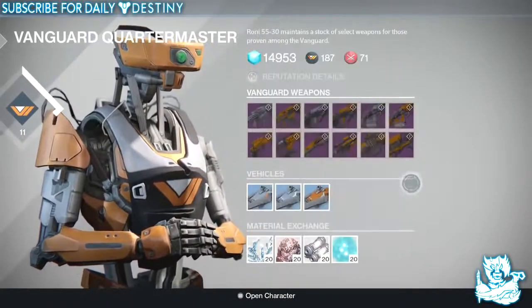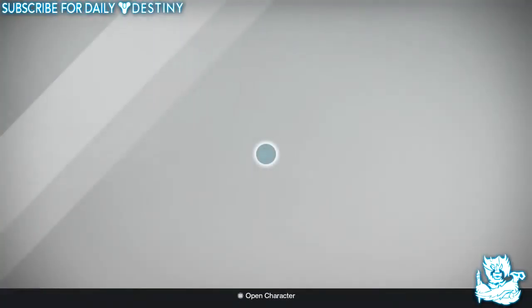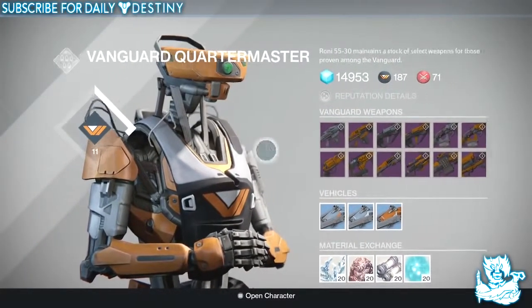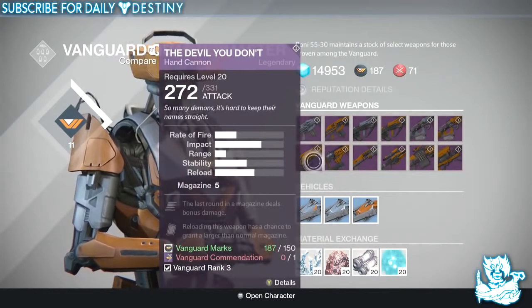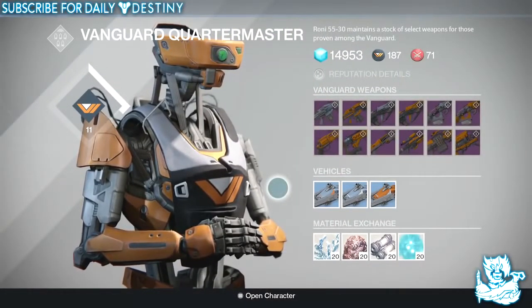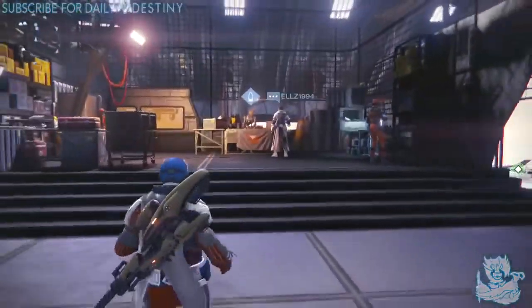There you have it guys — those are all the Vanguard weapons from the Dark Below DLC new stock. Which are you most looking forward to? I'm looking forward to Up for Anything and the Devil You Don't hand cannon — those two are the standout weapons in my opinion. Let me know down below in the comments. Hope you enjoyed the video, drop a like, I appreciate the support — thanks for stopping by, peace out!